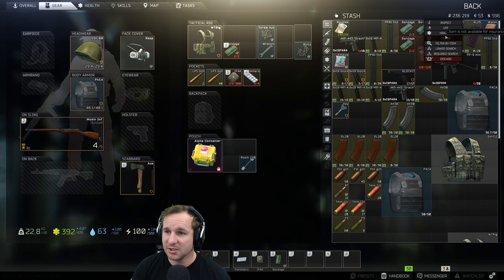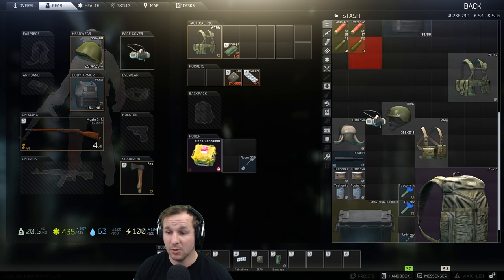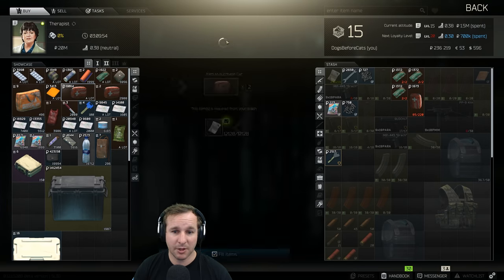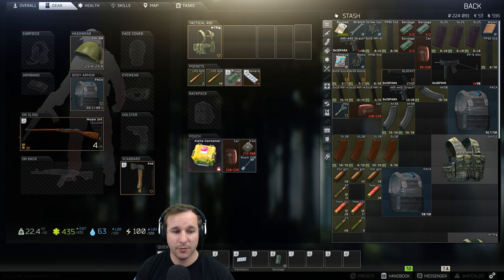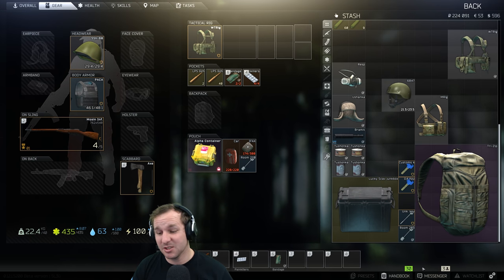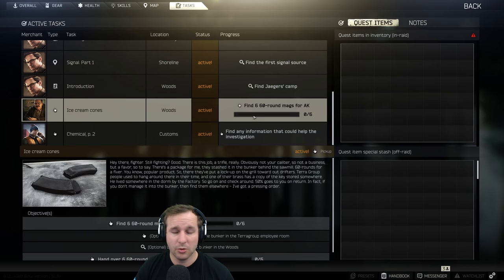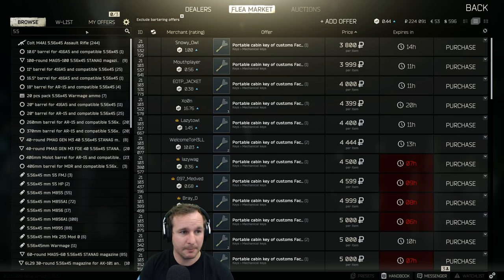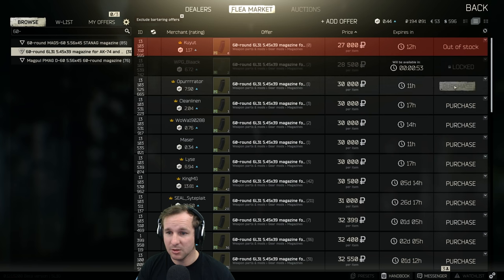We're going to go into customs again and get Chemical Part 2 done, which leads into a factory quest. If we can get both of them done in this episode I'll be really happy. We're going with the Mosin, taking plenty of ammo just like before. We're running a bit low on meds, but thankfully we've got some money from that raid. We need painkillers which we've got. We could do ice cream cones - searching for 60-round mags, going up to 60 max.